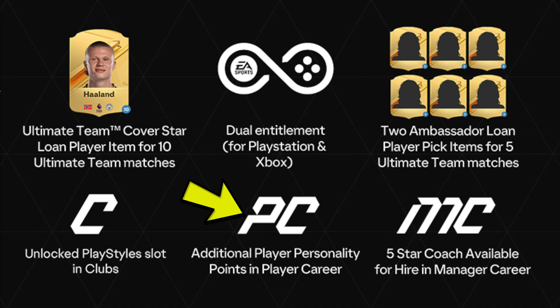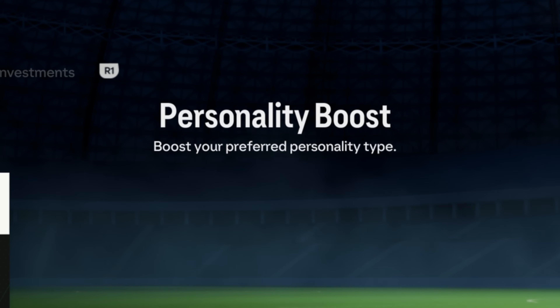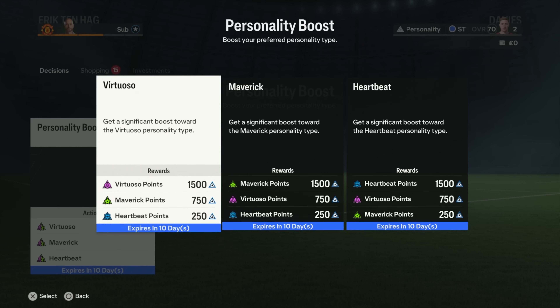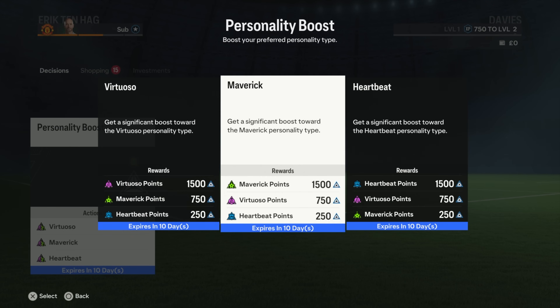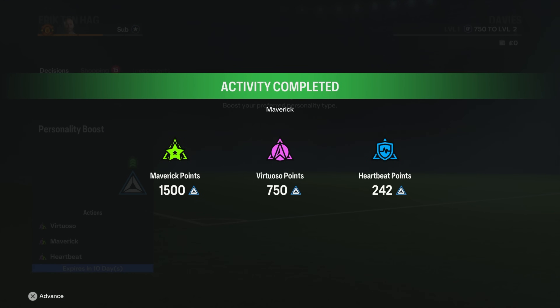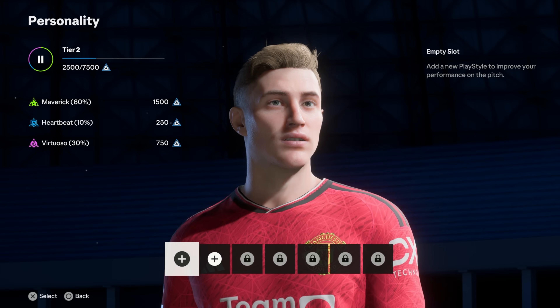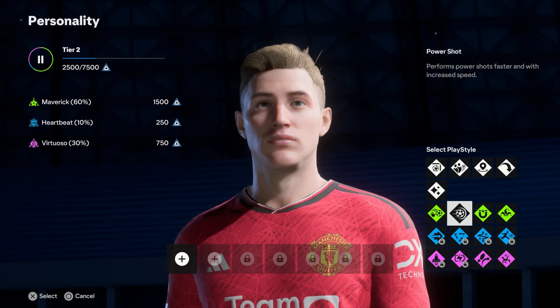There was also another career mode pre-order bonus for player career mode. According to EA, you would get additional player personality points. I checked the activity section and I think this is the boost — it says 'personality boost: boost your preferred personality type.' Basically it's something you can redeem to boost your Virtuoso points, Maverick points, or Heartbeat points. You've got 10 days in-game to decide and you pick whichever one is best for your player. Even if you pick Maverick as the main one, it does give you points to the other two as well. Once redeemed you can start allocating playstyles straight away on day one of the save.